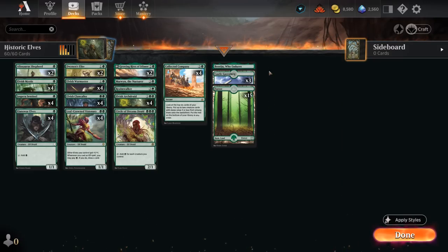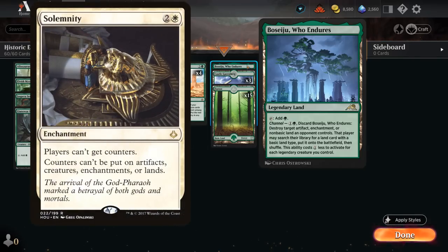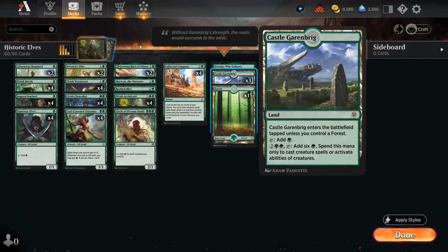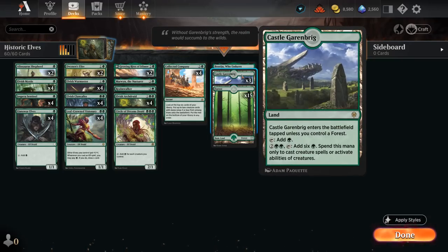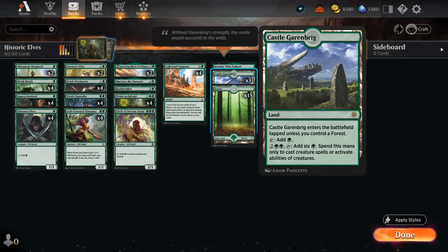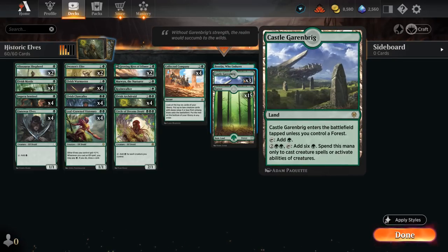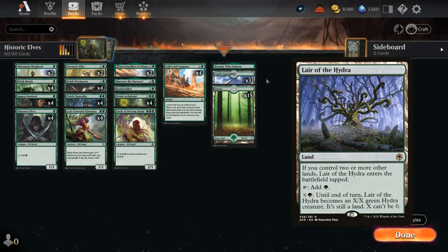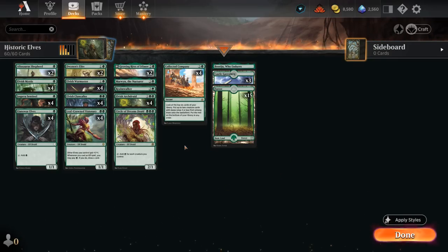Our mana base has a very low land count — only 19 — including one Boseju, which can be helpful when facing some of the Nine Lives enchantment decks. Being able to take out the Solemnity still lets us win by hitting the opponent with nine creatures. Then three copies of Castle Garenbrig, which is incredibly important — it basically saves us one mana when activating cards like Elvish Warmaster, can activate Shepherd a turn sooner, and just helps us double spell. Keep in mind Castle does not help pay for Visionary's ability. I'm not playing the full set because drawing multiples with such a low land count means they can come into play tapped. Also not playing any copies of Lair of the Hydra — I don't want too many lands coming in tapped, and we want plenty of Forests so Castle can enter untapped. That's our deck — now let's jump into some games.